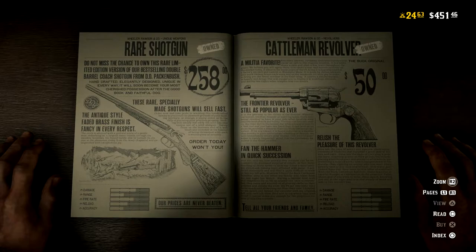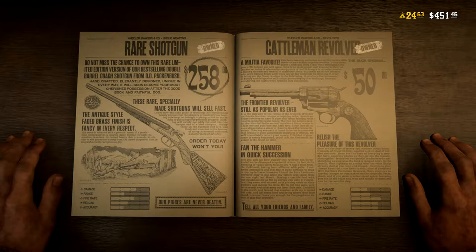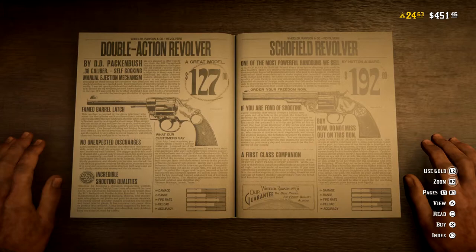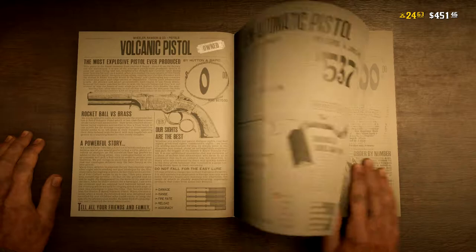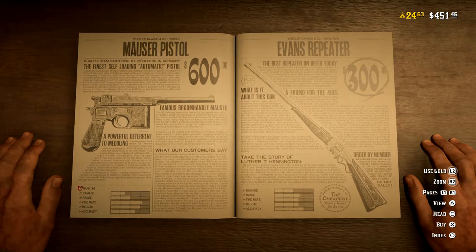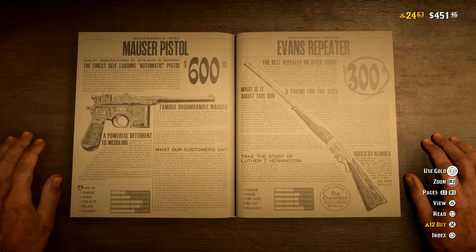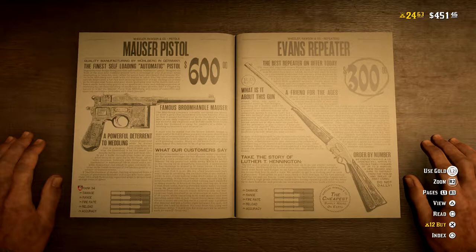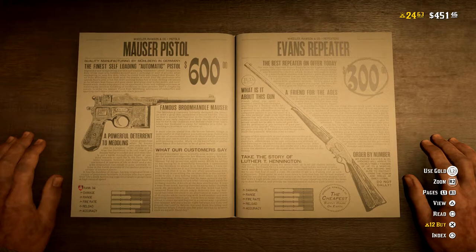Looking at unique weapons — it's just the shotgun. I can get the double action now and the skull field, though I think one or both were locked. There it is — the Evans Repeater. Wow, $300. I'm gonna be broke. It's 12 gold or $300. I don't like using the gold too much, but I'm pretty much broke if I don't. Let's use the gold.